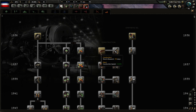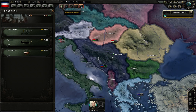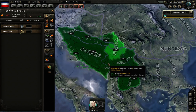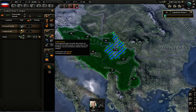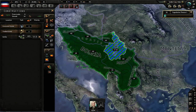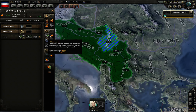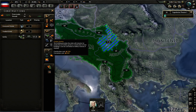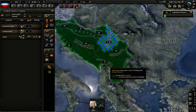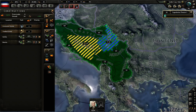Before that, we should go for construction speed on the tech side. For civilian factories, we're going to start building a military factory right away in Serbia. I'm going to go heavy on military factories because I haven't done that before — I usually alternate civilian and military factories. I want to see if going full military factory early will let me gear up faster.